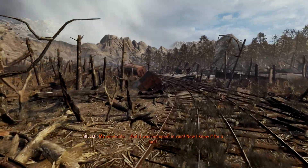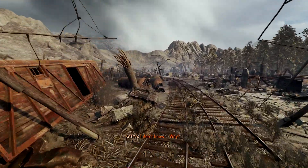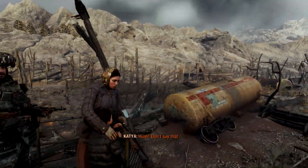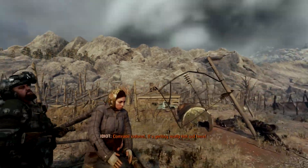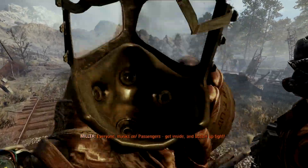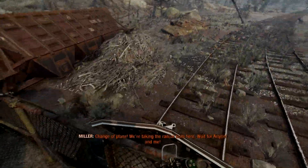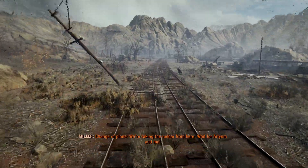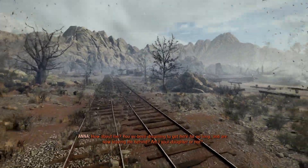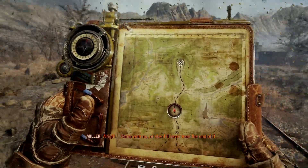Are we going to live here now? I don't know. I don't like this place — it's creepy. It does look like there's a blast zone over in that direction somewhere. Everyone masks on — passengers, get inside and bottle up tight. I don't have a lot of filter time left. I don't think this is the big forest map — I think this is going to be a smaller one. There's not much here.